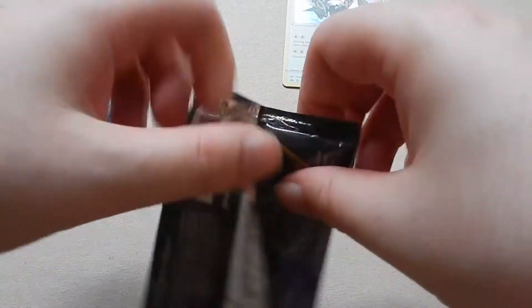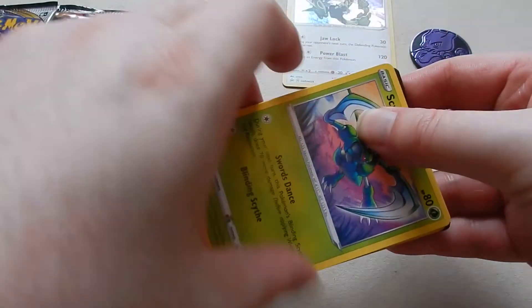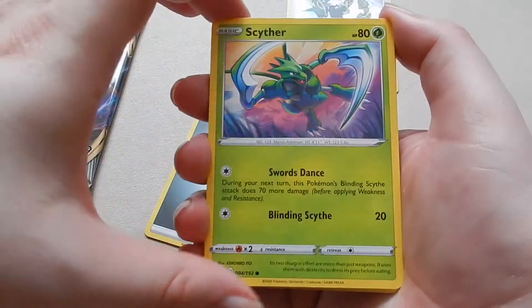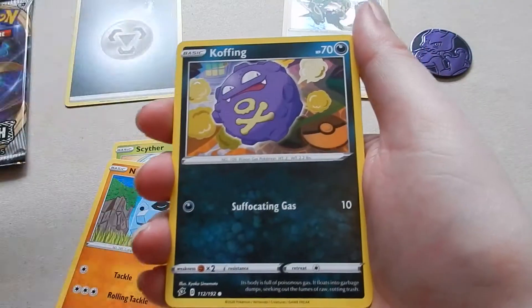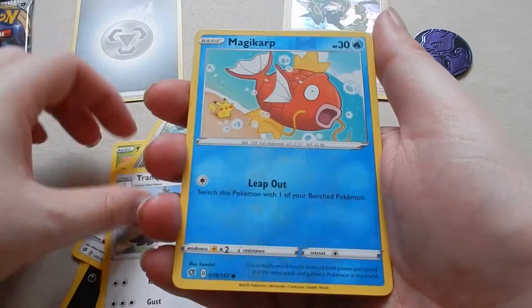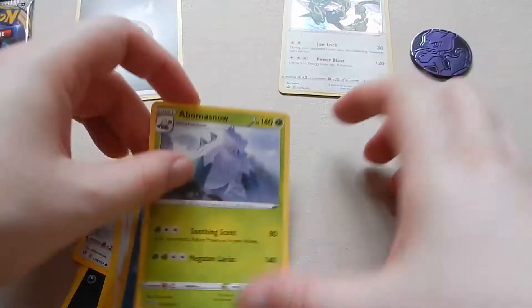Pack one — I don't think I've got much to talk about. I haven't been keeping up with packs so I have no idea what's in these. Cipher, Nosepass, Wingull, Cofagrigus, Bronzor, Luxio, Cloakroom. A Tranquill reverse, Horsea, Magic Cup, and a Abomasnow. Yeah, that's pretty decent basic.